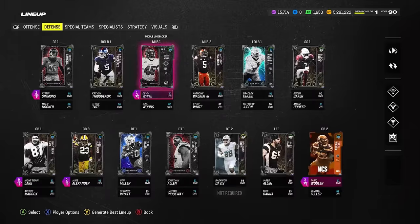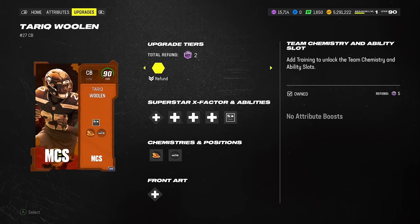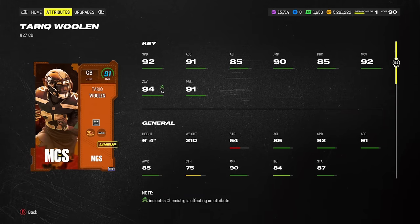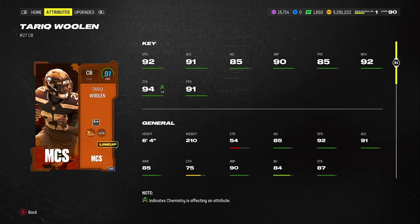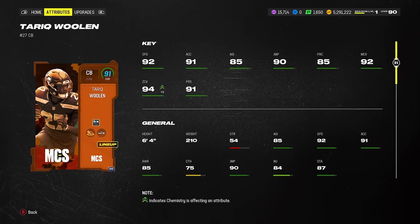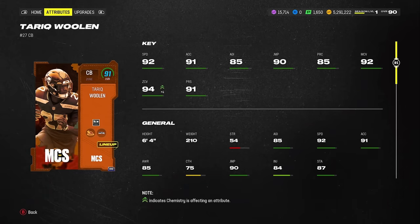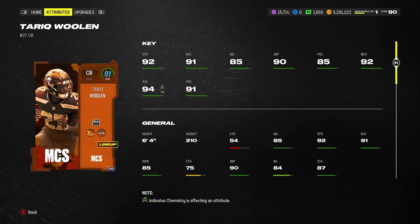The biggest card we have so far is Tariq Woolen — the Harvest card. You should have him if you watched the MCS event. Some people missed out, didn't have it tracking, and got cheated. I got cheated out of Polamalu in the Most Feared tournament. You should be able to buy the card the next day, or at least a week out. It shouldn't be only for people that watched the tournament — maybe a week later you should be able to buy it for points so everybody can get it.